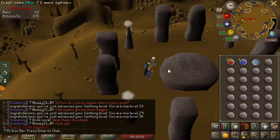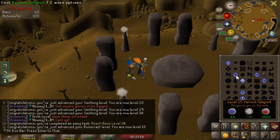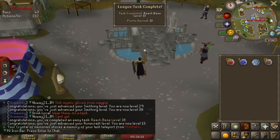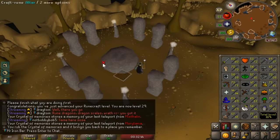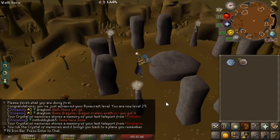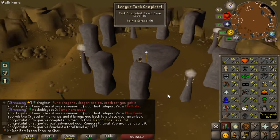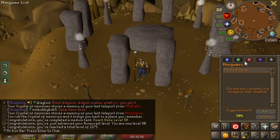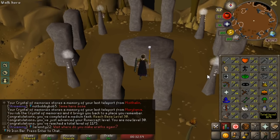Runecrafting with the Last Recall Relic — that's gonna be nice. Base 10, we're gonna go from base 10 to 20 and 30 immediately. There we go, base 30s on everything. I waited until this moment to work on Tears of Guthix because the XP rates you get are boosted a lot more once you have base 30s. So now let's do some tears and see what we get.